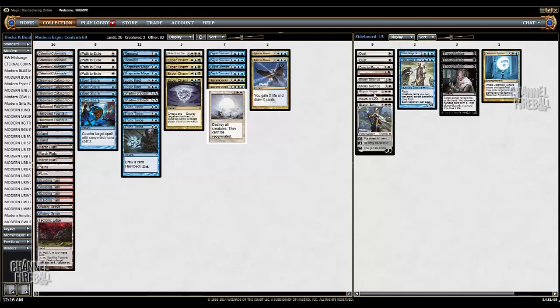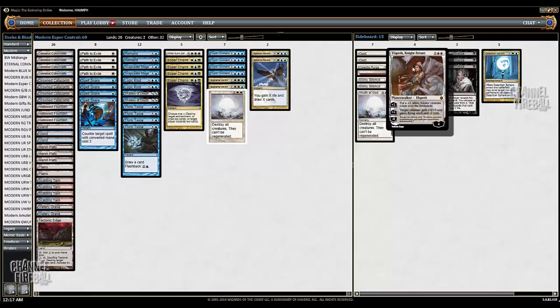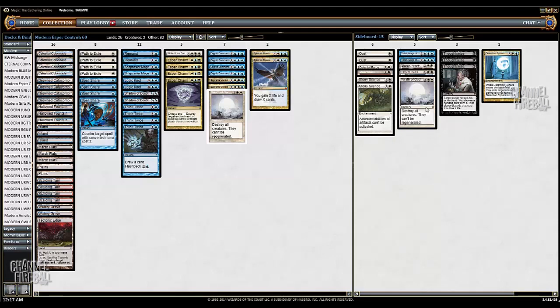Going into the sideboard, in certain matchups you're not going to have a lot of time — you're going to need to win. And certain matchups are able to actually deal with all of your threats. So he made a concession to that and has actual additional win conditions in the sideboard. He has both Elspeths and two copies of Teferi. Both Elspeths are actually very strong against decks like Jund — they can get rid of it with Liliana, but it makes for an excellent top deck and gives you more ways to actually win the game. Then you have basically a fourth sweeper in the sideboard. This could also be something like Hallowed Burial if you're concerned about Voice of Resurgence and Kitchen Finks.